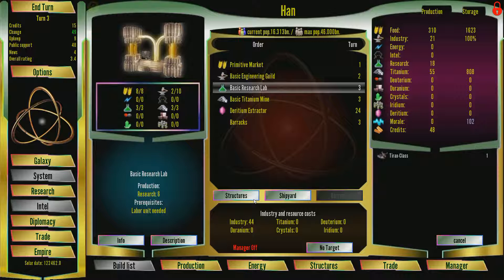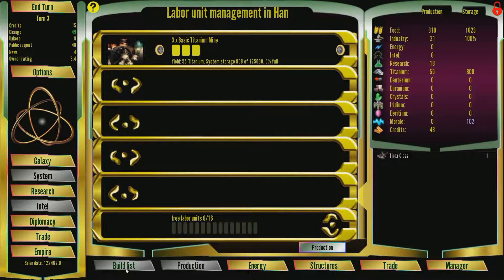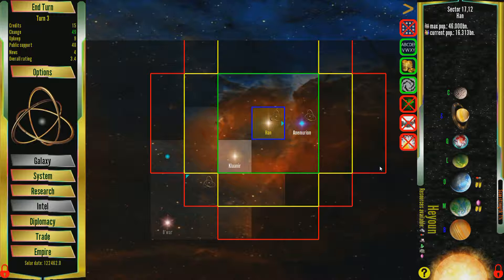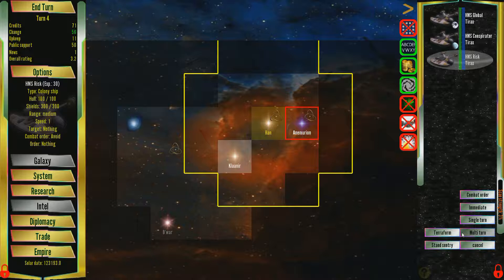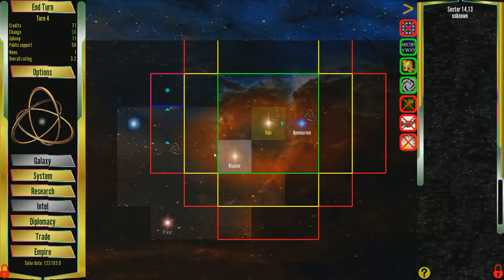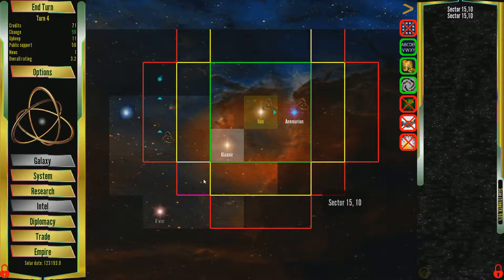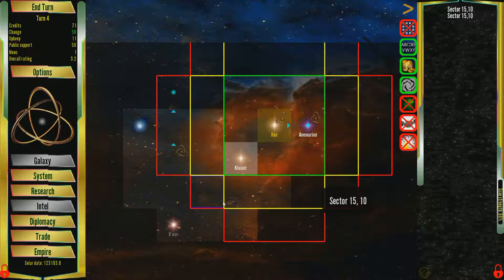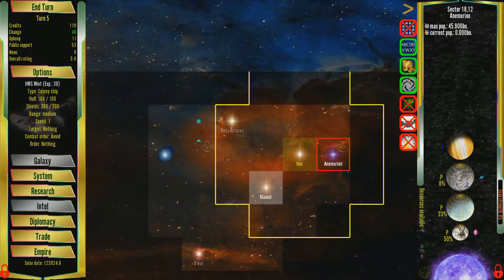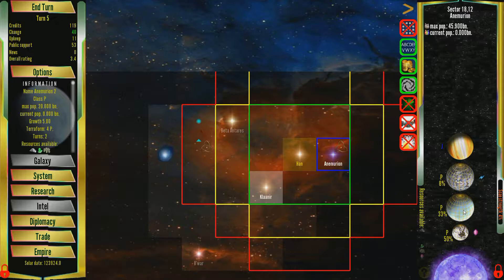We're only going to buy the three colony ships I can get at the start, and then we'll start developing my homeworld a little bit. I'll probably buy about seven basic research labs and two titanium mines. By the way, isn't the background music very nice compared to the character invaders? This is very, very pleasant. There's a world I can possibly colonize over here — let's get someone out of the way first and pick a planet to terraform.